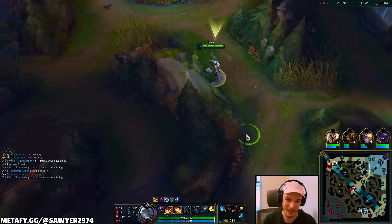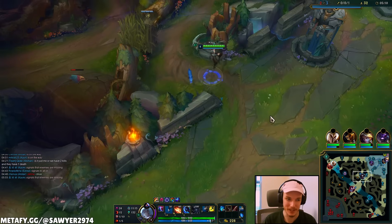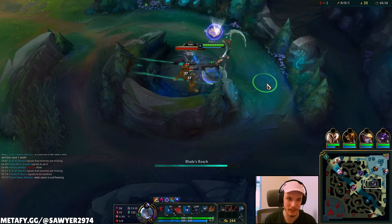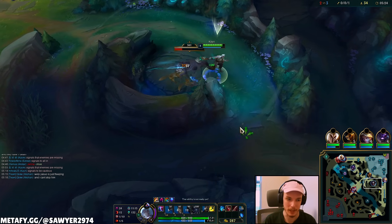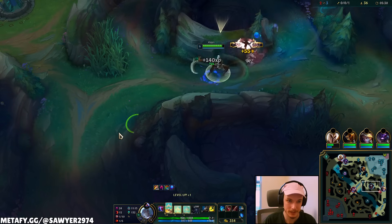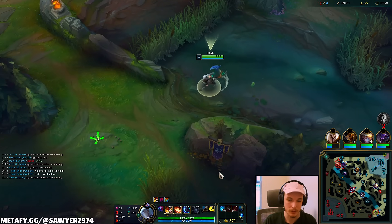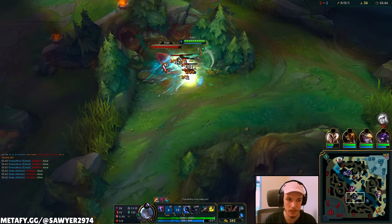There's a Janna and a Kindred on the top side — go ahead, beat me up right here, take my raptors. The sooner I can see those raptors gone and those void grubs, the sooner I can clear my blue side, get level five, and then look to invade her red side. With Janna being top-side, it's much easier for me to make a play on the bot side. And if Kale is dying top? That's fine, that's okay.